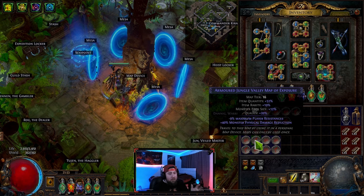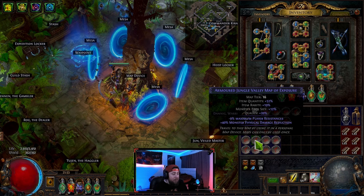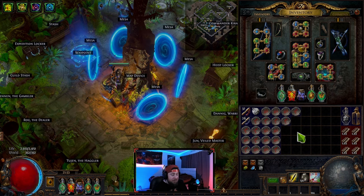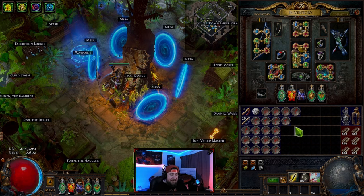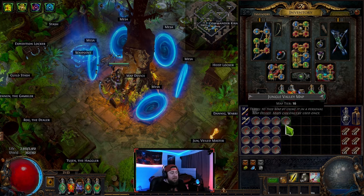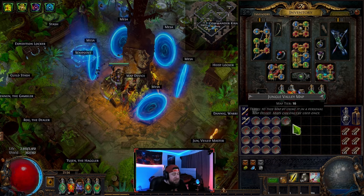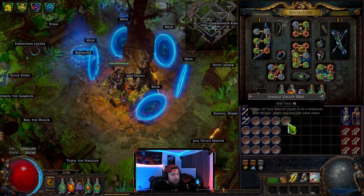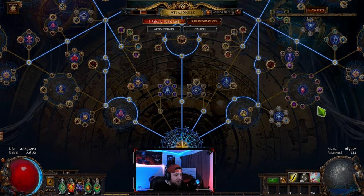With Lightning Warp and how fast I am, I clear a little bit before the boss and get at least a couple of map drops. Just keep in mind that when picking maps for this strategy, you need a linear map with some decent mobs to kill. Jungle Valley is definitely the preferred map over Mesa, but Mesa is incredibly faster.